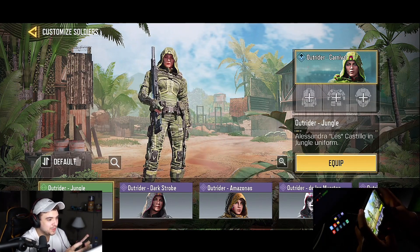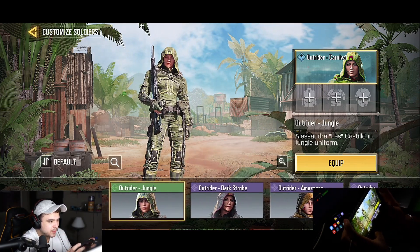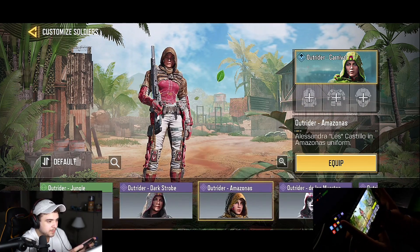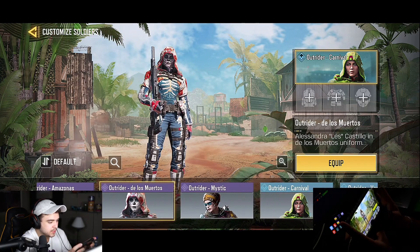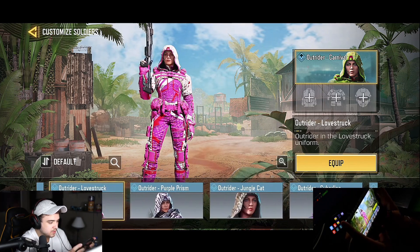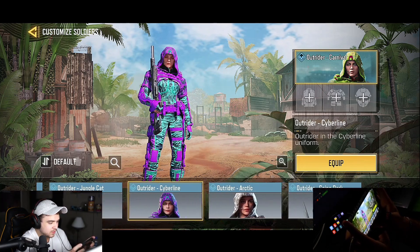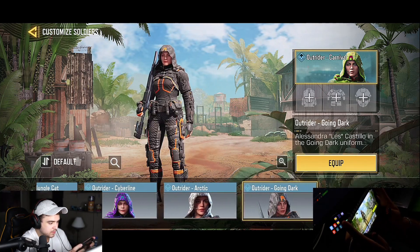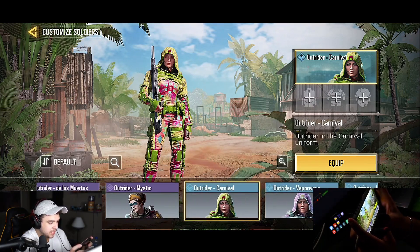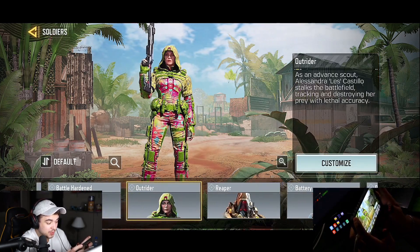Outrider is another skin that all the pro players use in scrims — I'm super annoyed by that. I'm gonna try to move my face cam so you guys can see the names. There's a lot of skins here too. The pink one is called Love Struck — really nice. How many skins? One, two, three, four, five, six, seven, eight, nine, ten, eleven, twelve, thirteen — thirteen skins! Are you kidding me?